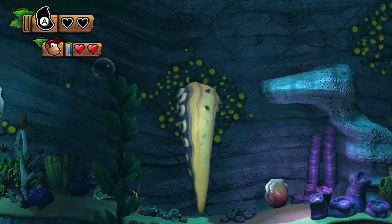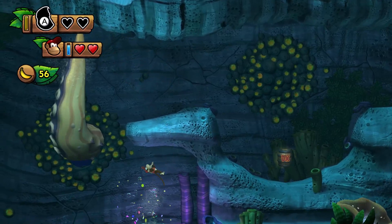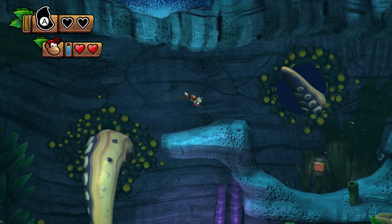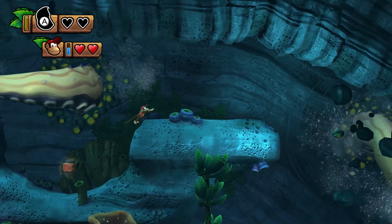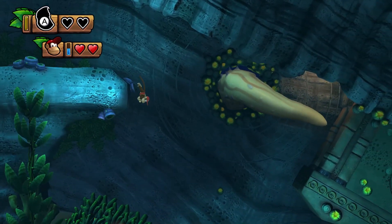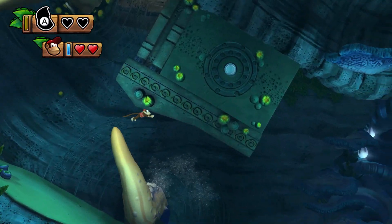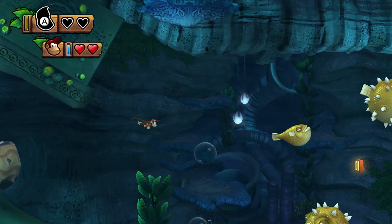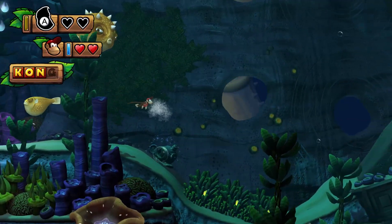Yeah, like I said, I already know how to get through this level. Alright, get some bananas. There's gonna be a tentacle that goes down here. There's a heart right there, just in case I need it. The heart does give you some air, so I guess it's not really the worst thing in the world to get that.